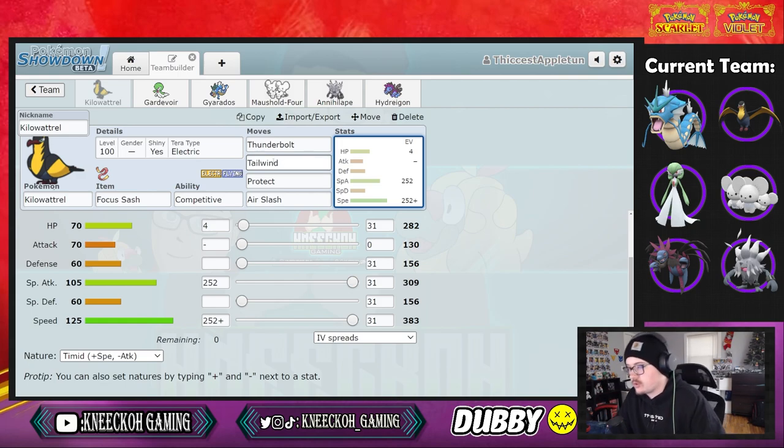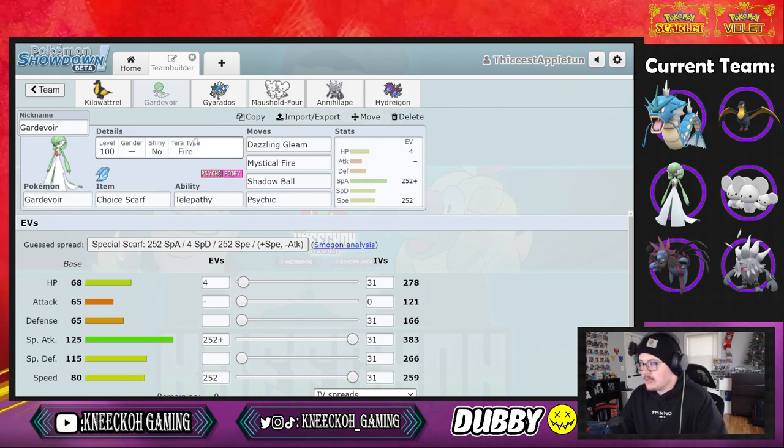Next up we have Gardevoir, which plays super well into earthquake-based teams simply because of telepathy. You're able to go in and not take any damage from Gyarados's earthquakes because of that ability. It's got a choice scarf with telepathy.